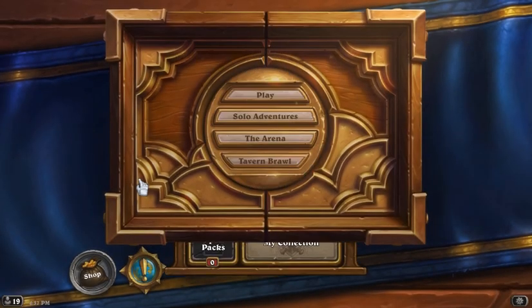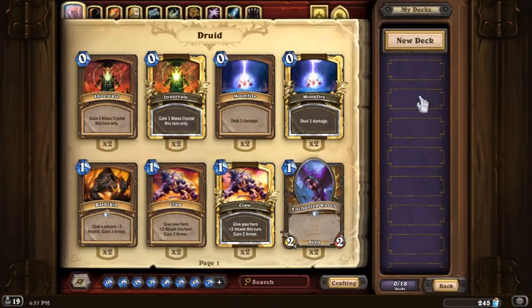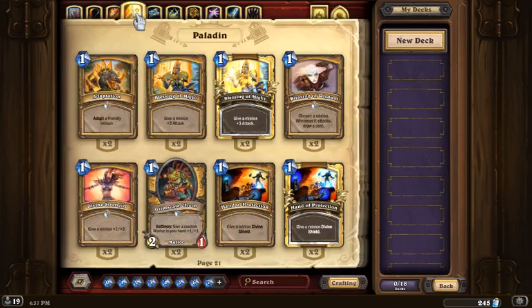Looking at my collection, I don't have anything built at the moment. The character I decided to use this season for my ladder run was the Paladin. Out of all the time I've played the game, I've played the Paladin more than any other character — I really enjoy using him. He's had his good seasons and bad seasons, but I seem to do pretty decent this season with the Paladin.